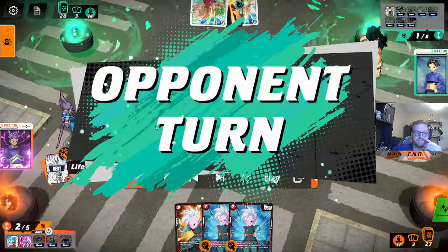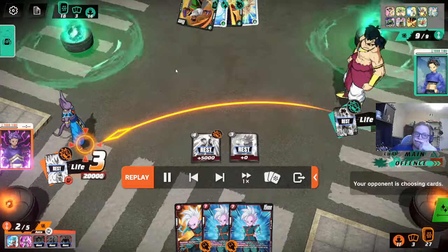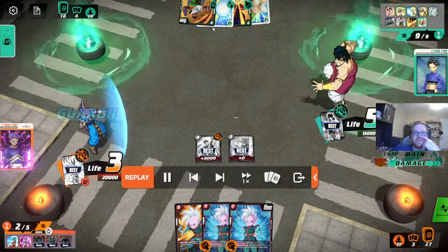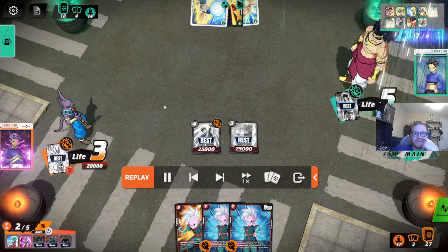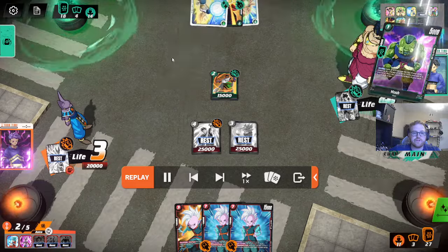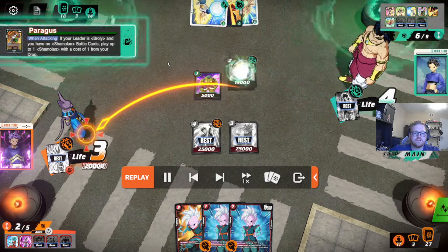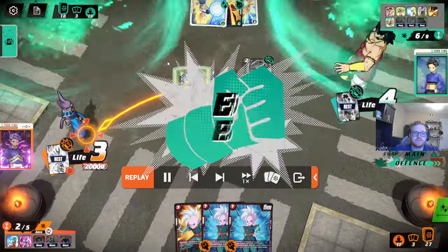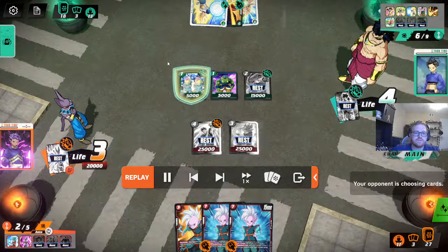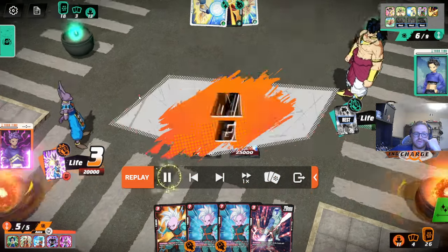He let that die - that's interesting. Big bang. Paragus - you can play Paragus here, it's not good. You can big bang the Gohan. I'd probably do that. I really don't think I'd play this Paragus here - I don't think it's doing anything for you. He didn't big bang the Gohan, and the Gohan just kills the blocker for free. So I 100% would have big banged that Gohan.